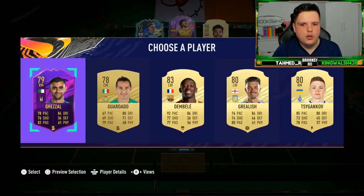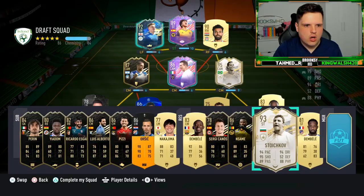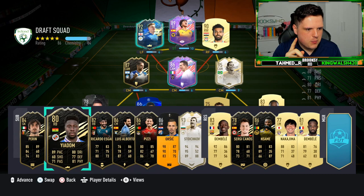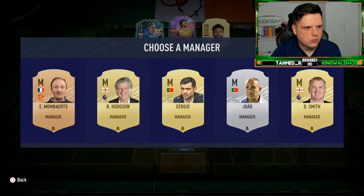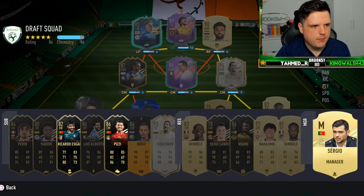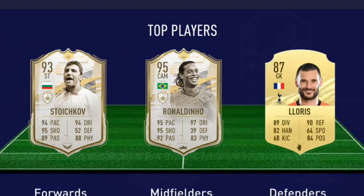Moussa Dembele — I'll take it but I won't use it. Sergi Canos — doesn't work. And last but not least — oi, Christo Stoichkov! So I'm thinking in-game we bring on Adam for Callum Chambers. We need to get the manager first, get as much chemistry as we can. Oh my god, if it's Roy Hodgson I'm creaming — one chem, two chem, no chem. It's Roy Hodgson then. One of our best players is on the bench.